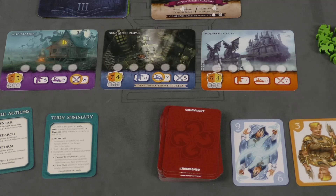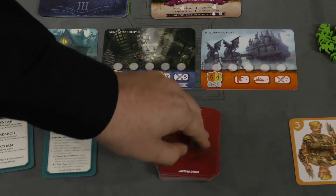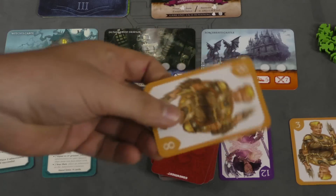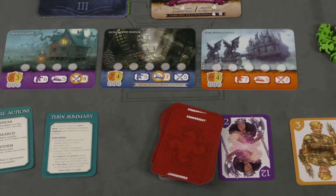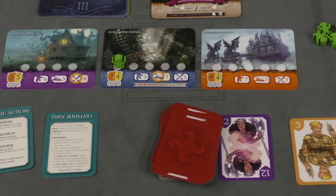On a player's turn, they have two different actions they can take. You can rest, where you'll just draw adventurers — you'll replace one or draw one off the top of the pile. A couple of cards, when you draw them, will make something happen. A rock slide will make people pass cards to the right or left. And if you draw goblins, they'll say right, left, or middle — you'll put a goblin on one of the open adventurer spots on that particular card.